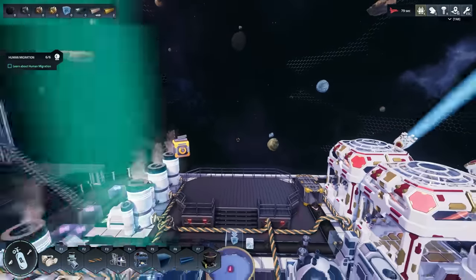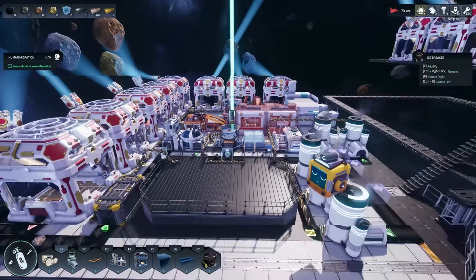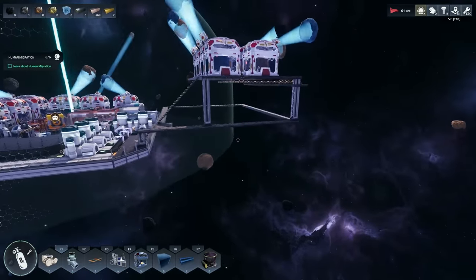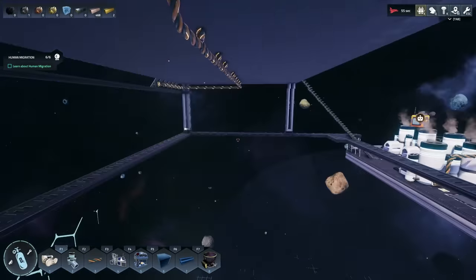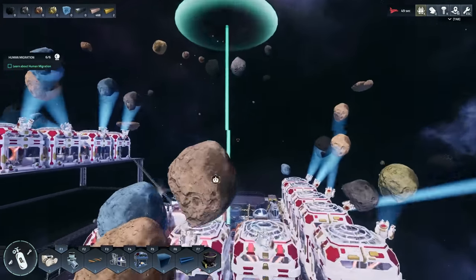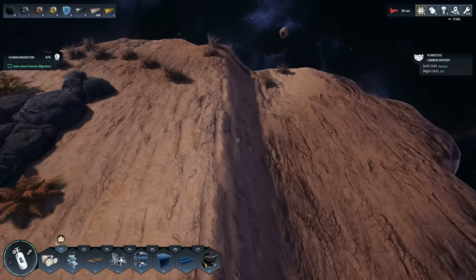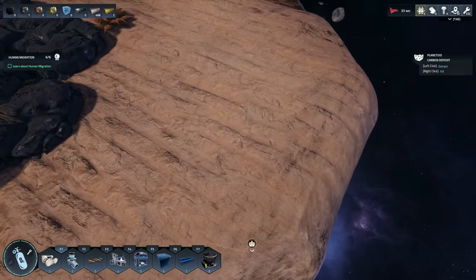We need some propulsion — we need to be able to move the space station. Instead of just throwing thrusters down wherever, we might actually just build a little area right in here to throw some thrusters in the front and the back so that we can actually move around. We're going to need to get planetoid-side. I need limestone in order to get some glass and stuff like that.